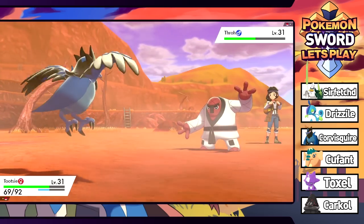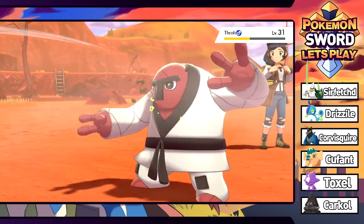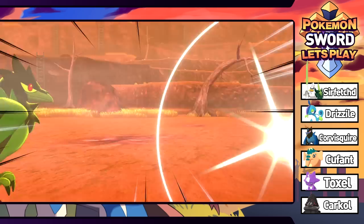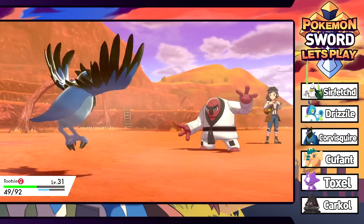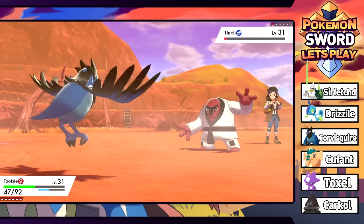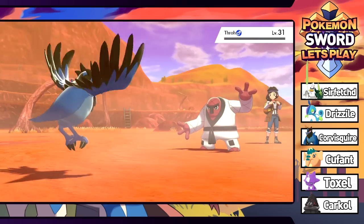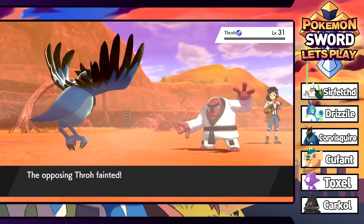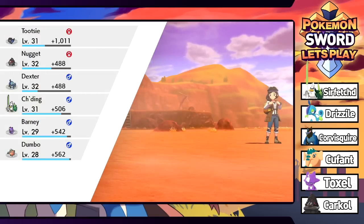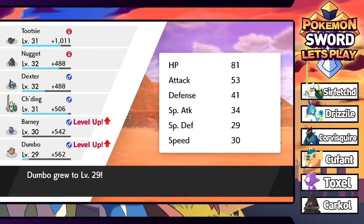Storm Throw always crits - which is fine. Let's see max damage roll with this Pluck please. It Storm Throws us one more time but it's fine. One more Pluck is going to do it. Honestly, the most fun thing about playing new Pokemon games is not knowing when Pokemon are going to evolve - at any time our little squire buddy could evolve. Dumbo grows to level 29. Also Barney grows to level 30.